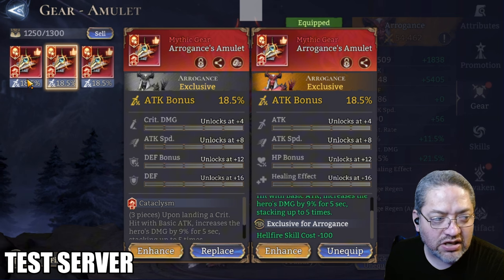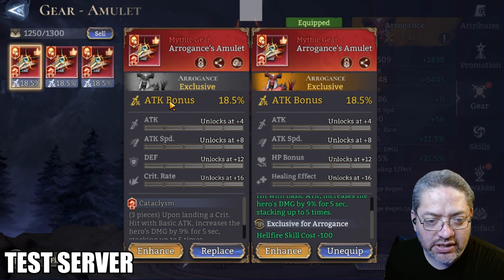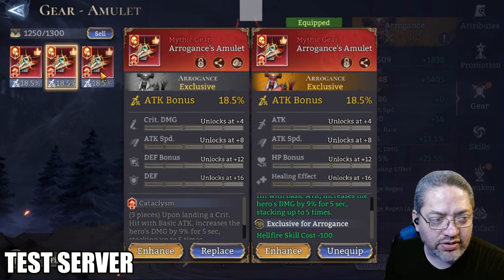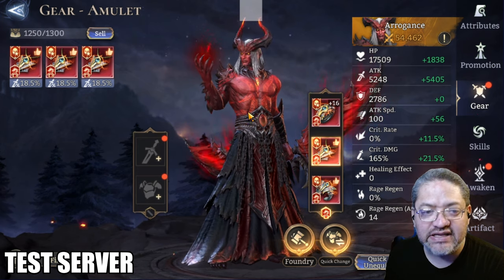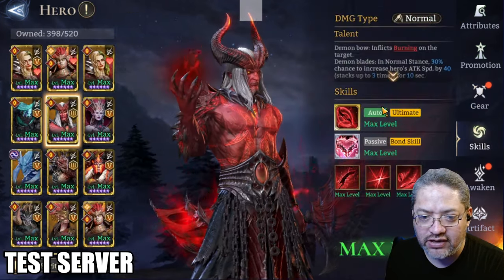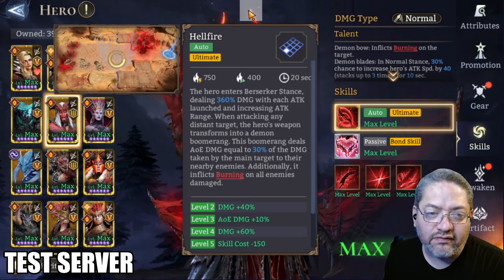I just need to find a very good piece before I'm able to do that. Even though it has an attack bonus main stat, I do need something with crit rate. I'll try to fish that out eventually, but that's his exclusive gear — you're going to get reduced costs on the hellfire.